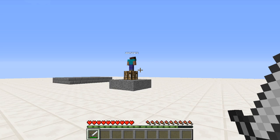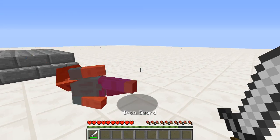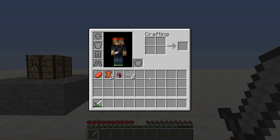So let's go ahead and kill a player one more time just to show you that it updates itself. Yeah, I know — PvP master. Alright, so two players have now been killed — there we go, iron sword.